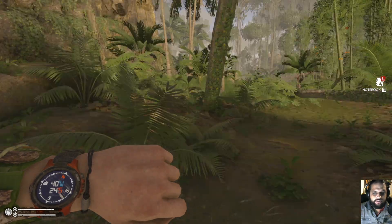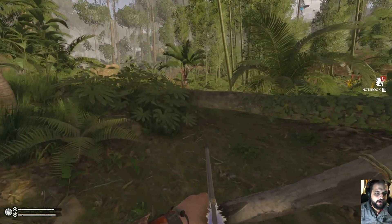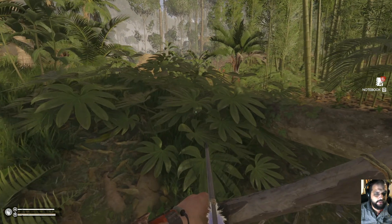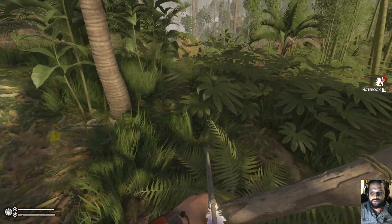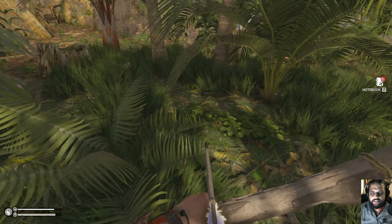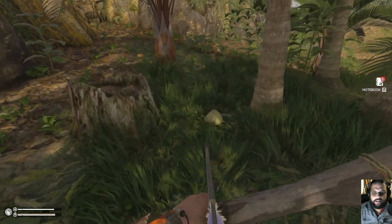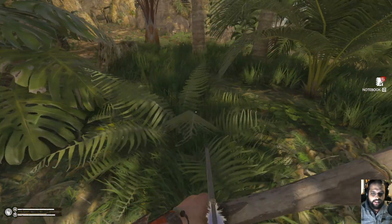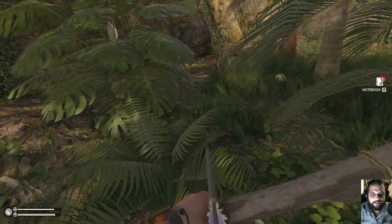We want to follow the water. If you are in a survival situation, water is going to lead you to humans because humans are generally found around water sources. So if we can find water, we can possibly find civilization. Always keep an eye out in the denser vegetation — you don't want to step on something that's going to bite you.